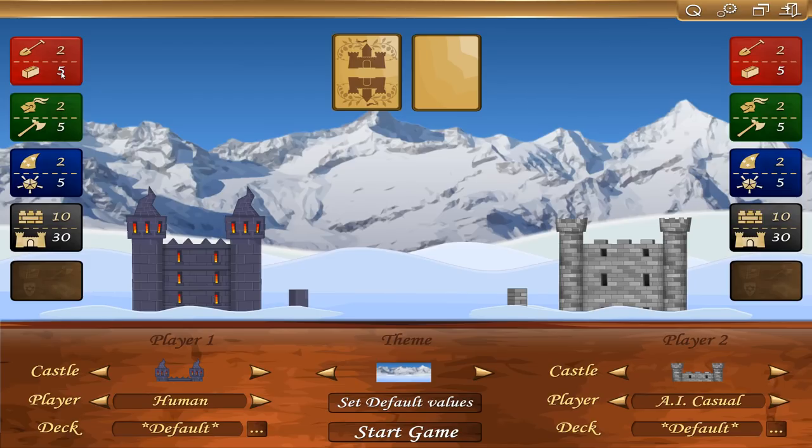The number right below it is how much you have of that particular resource. Every turn, you will gain whatever the top number is. So for example, if you have two builders, you'll gain two bricks for that turn. If you have two knights, you'll gain two weapons; if you have two magicians, you'll gain two magic. So if you increase the number of knights, magicians, or builders you have, you'll get more resources per turn.